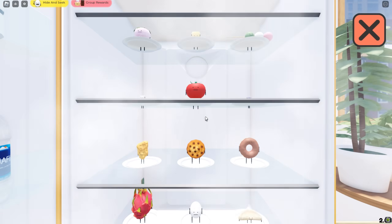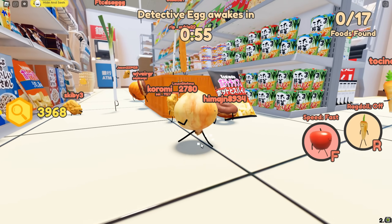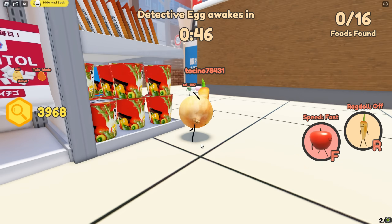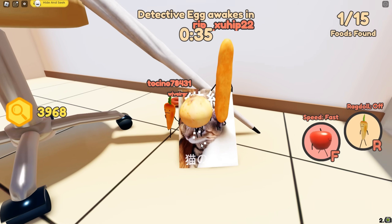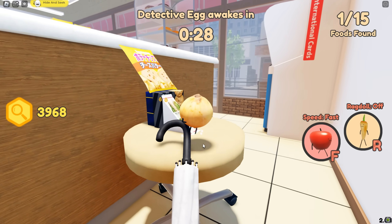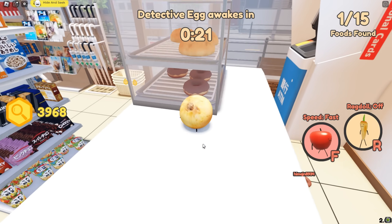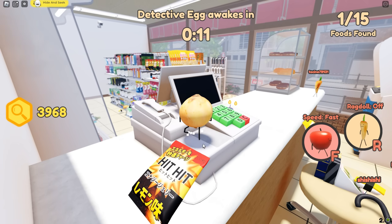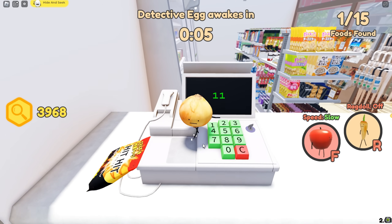That game as the leek was pretty interesting but we won, so that's good. The next vegetable is going to be the onion. Here we are as the onion — I'm gonna go all the way over to the cash register and see how this goes. Let's run up here. I want to jump to a spot — can the onion even jump that far? Okay, we're going to result to the cash register. We gotta do it fast — hit one, one again, seven, then zero.